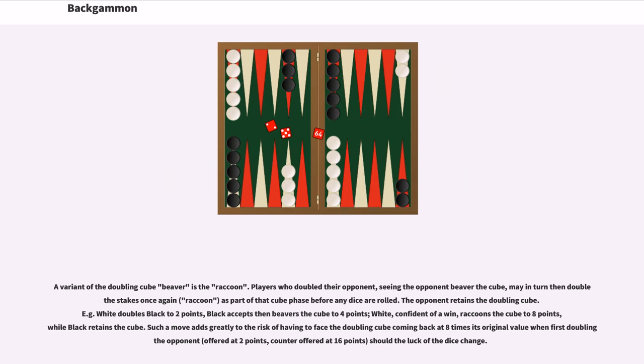A variant of the doubling cube beaver is the raccoon. Players who doubled their opponent, seeing the opponent beaver the cube, may in turn then double the stakes once again (raccoon) as part of that cube phase before any dice are rolled. The opponent retains the doubling cube. For example: white doubles black to 2 points, black accepts then beavers the cube to 4 points, white, confident of a win, raccoons the cube to 8 points, while black retains the cube. Such a move adds greatly to the risk of having to face the doubling cube coming back at 8 times its original value.